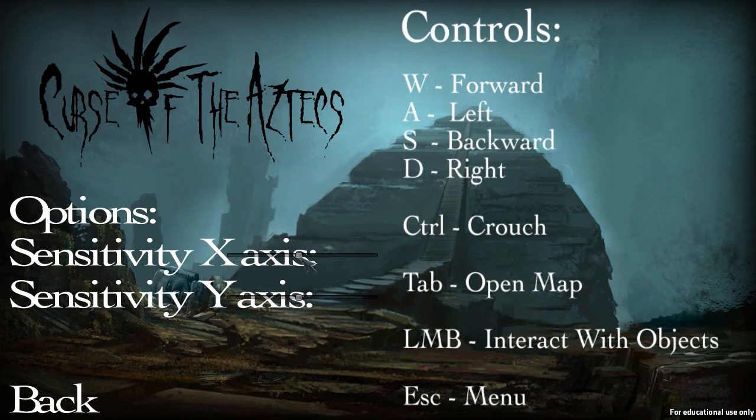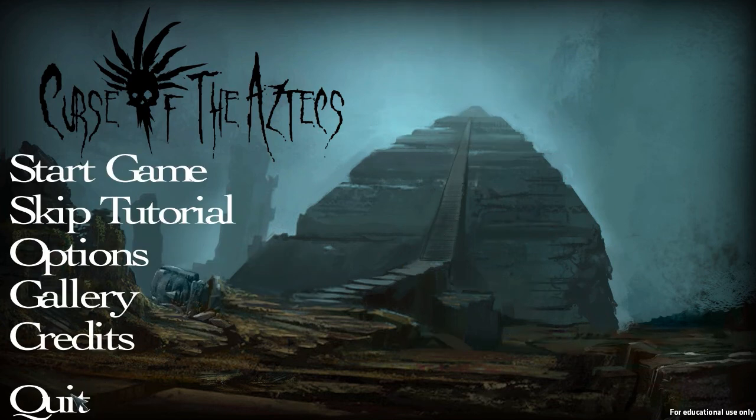I'm going to jump into the options — we only seem to be able to change sensitivity here. No rebinding of keys, but since you're just walking around... oh, and we can crouch in this one. Excellent. And there's a map — I always like having a map. Very basic controls, not a whole lot you can do. But hopefully they use it well to scare you.